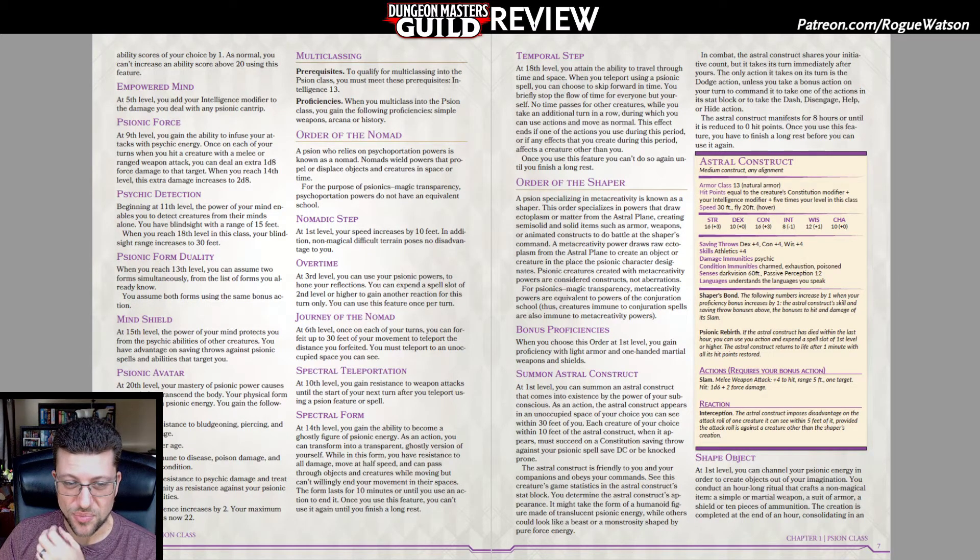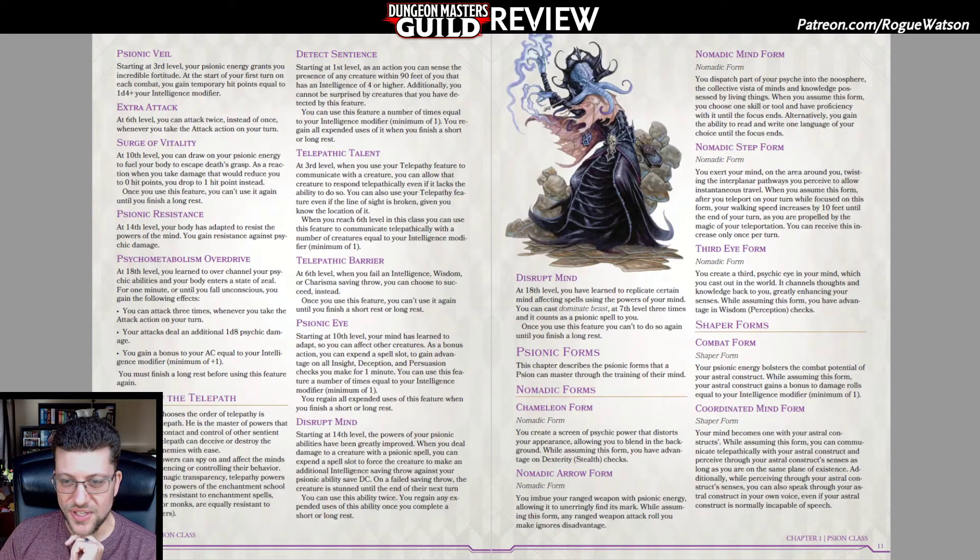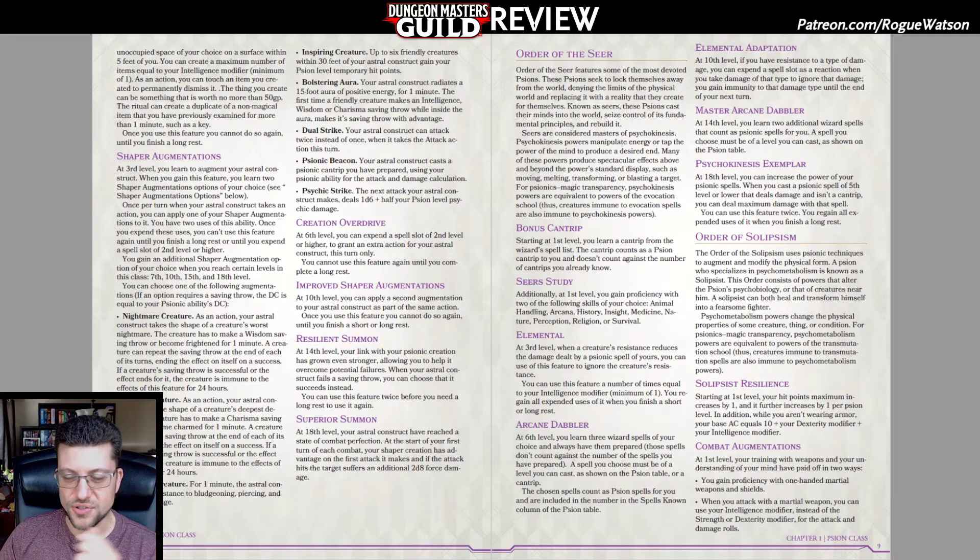The Nomad has some teleporting abilities — that's decent, I suppose. Solipsism is basically the warrior psychic: you get Extra Attack, you can add temporary hit points, you gain resistance to psychic damage — more of a martial fighter of the psychic variety. The Seer is just more wizard. And they even mention it — the class itself is self-aware of the fact that it's basically just a rethemed wizard.